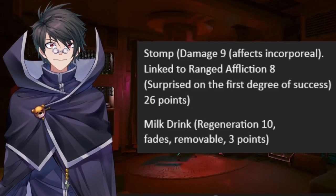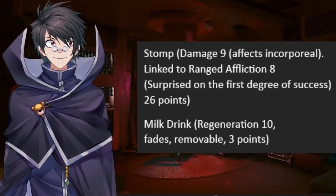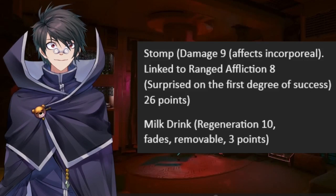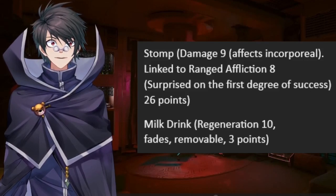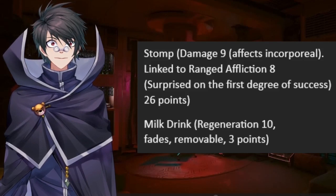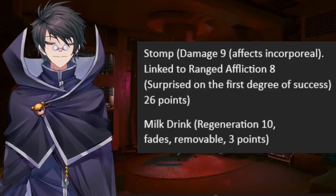As for moves, I chose the move set from its original appearance in Pokémon Gold and Silver. Whitney's Miltank has Stomp, which comes with the additional effect of causing the surprised condition — the closest thing in Mutants and Masterminds to Pokémon's flinch. You'll also notice the modifier Effects Incorporeal here. According to Bulbapedia, Whitney's Miltank has the ability Scrappy, which does precisely this.